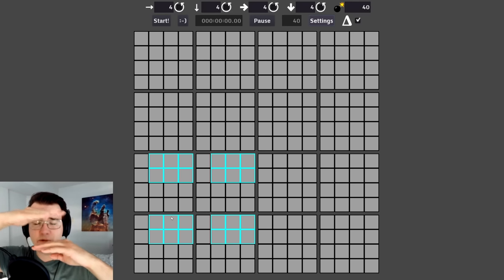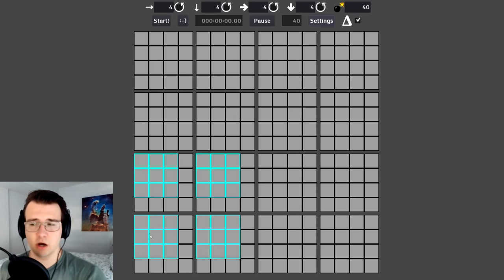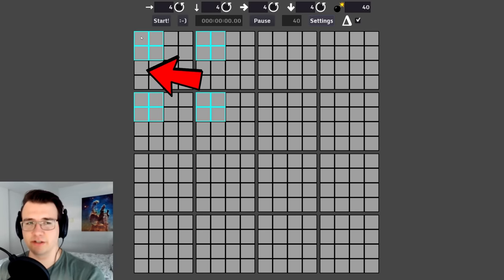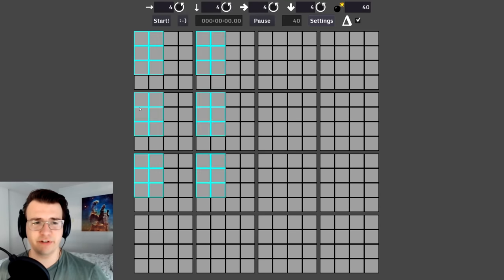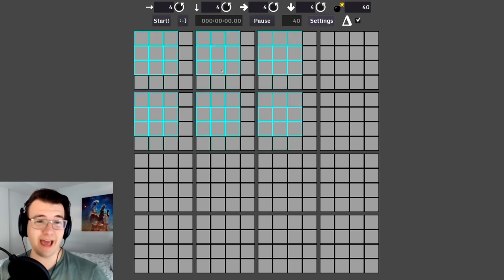Take the four by fours in the same column — I'd have four of them — and imagine stacking them on top of each other. What you'd create is a cube, in which each space is directly below the next. A four by four by four cube, where spaces directly above and below each other are adjacent.